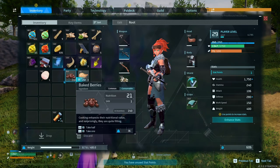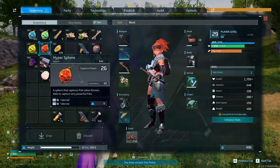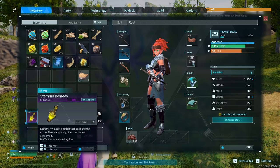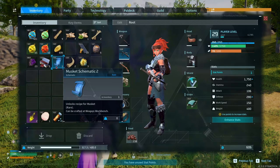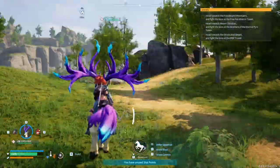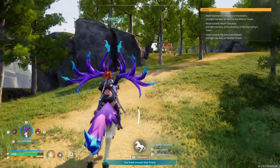We need to unlock the recipe to get the farm going, so then we get more food. The berry is doing me pretty good though, so I don't really need it. I don't remember where I got this from, but that's definitely helpful — especially because I use a musket a good bit.